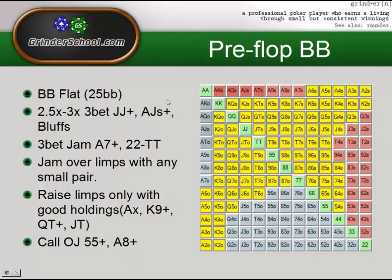There's also the option of a 2.25x 3-bet if you want to include hands like king-queen and king-jack suited, and it allows you to widen your bluff range considerably — mostly against nitty players or people calling way too wide. We're going to be 3-bet jamming ace-7 up to ace-10, as well as 2s through 10s. We're going to jam over limps with any small pairs, but overall only raising limps with good holdings: ace-x, K9 plus, Q10 plus, J10. We'll call open jams with any pair above 5 and ace-8 plus in general, readless.